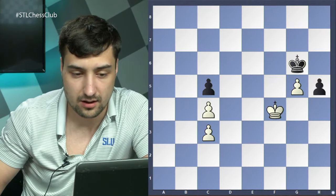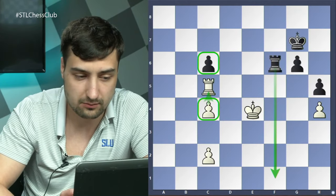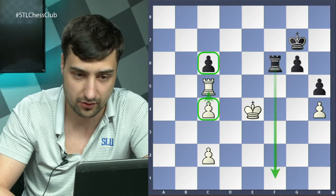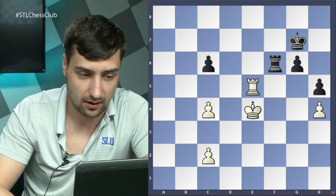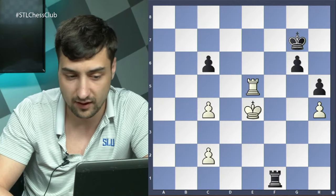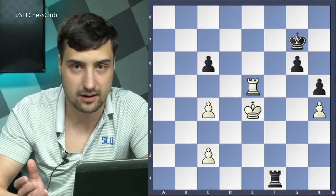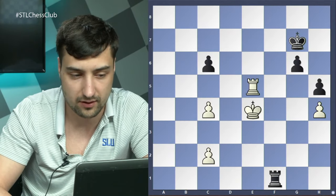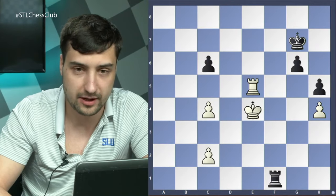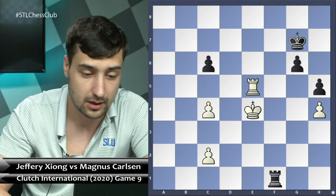Jeffrey played rook e4 but simply lost the pawn ending after king f4, and the important move c5. It's just lost — c3 and g5, and Jeffrey resigned. It's a tragic ending for Jeffrey, but the very instructive moment is that he lost control for one moment, played rook e5, and after rook f1 it became an extremely difficult position from a practical perspective.